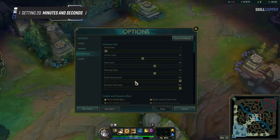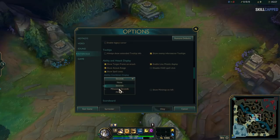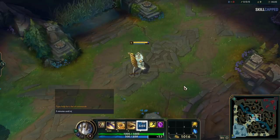And the penultimate setting for this guide: continue in Interface to find Ability Cooldown Display. Just make sure it's set to minutes and seconds instead of anything else. We've had you do way too much math already, so this setting is just for making life easier by helping you track your long cooldowns without hurting your brain.